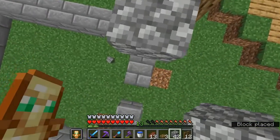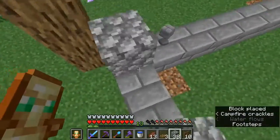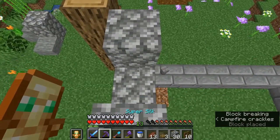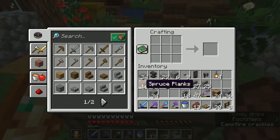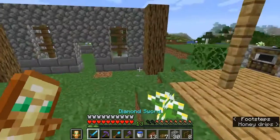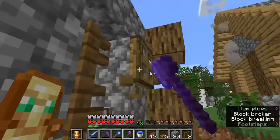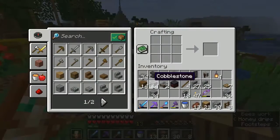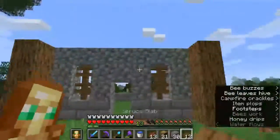Should we do cobblestone as the foundation, or stick to what we have? I think we can actually do cobblestone and do some fancy stuff on the outside. I know what you guys might be thinking — it's been like six minutes and I haven't even finished the front yet. But don't worry, we're gonna get this build done. It's gonna look good; I don't care how long a build takes as long as it looks good.